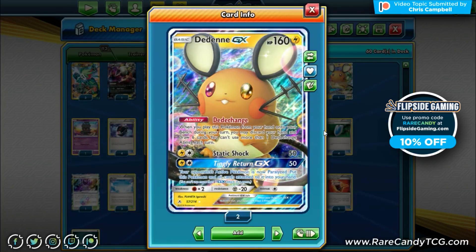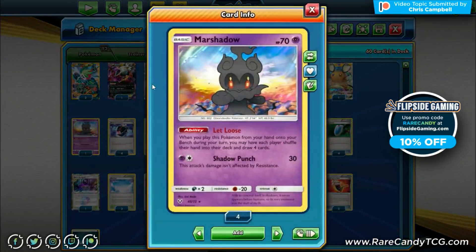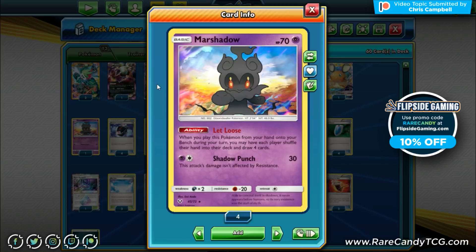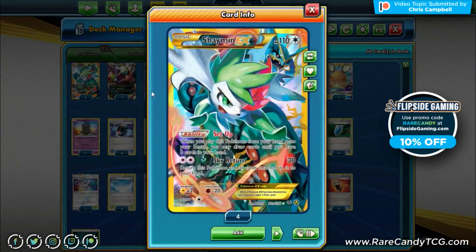We have one copy of Marshadow for the Let Loose ability — both players shuffle in and draw four. This helps us set up and dig deeper, but it's also a disruption card. Then two copies of Shaymin EX to round out the list for the Set Up ability, which lets us draw until we have six cards in hand. This helps us go aggressive on the early turns and get a lot of energy into play.